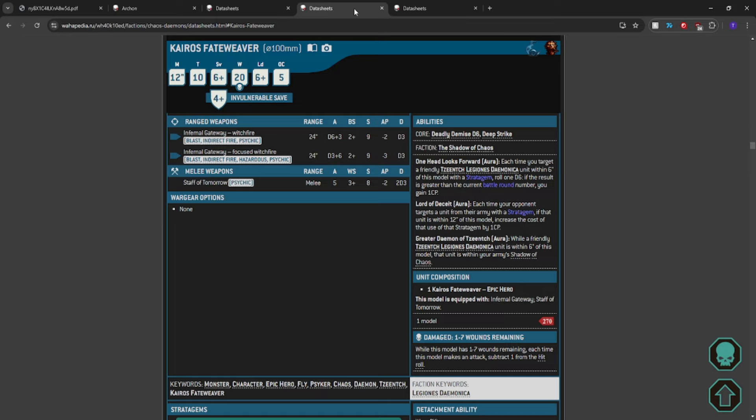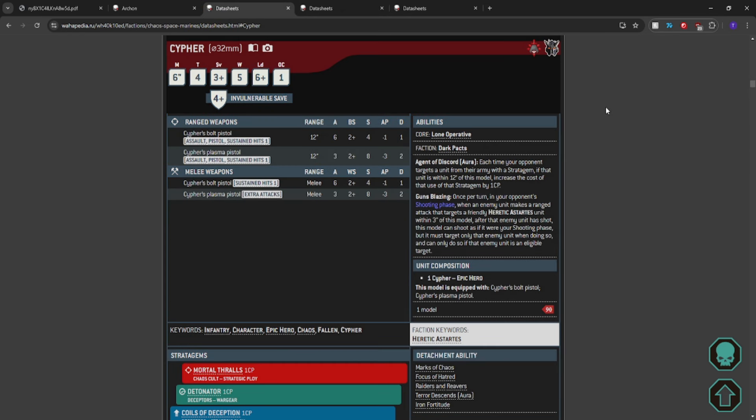So if you want, you can put a T10, 4-up invuln, 20-wound bird somewhere deep strikey with a 12-inch move and fly, to cover whatever doesn't want to come out from hiding. He also has indirect fire if you really want to go that route — though with indirect you can't hit better than a 4. The option's still there if you want to tuck Kairos behind a wall while Tau shooting tries to do Tau shooting things, or Astra Militarum tries to use their indirect fire back and forth. The point is, if you want to get Kairos somewhere, you can get him there. And as we've seen people do time and time again, we've seen them put Cypher in places.